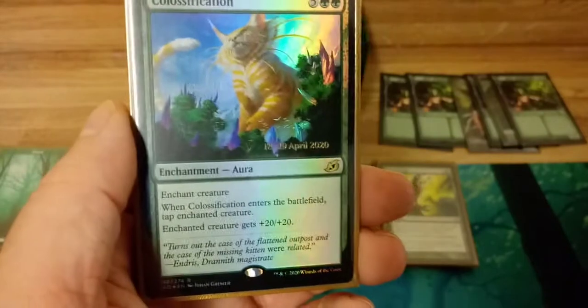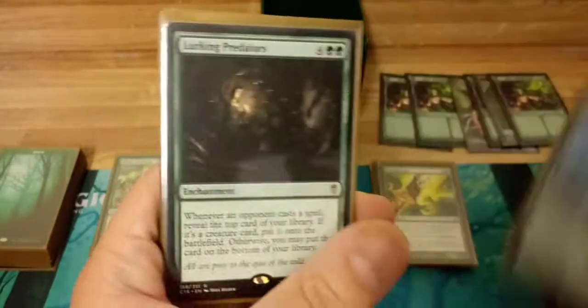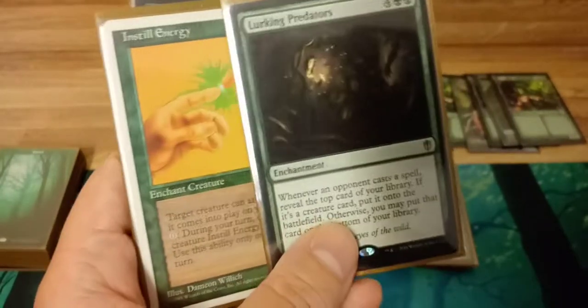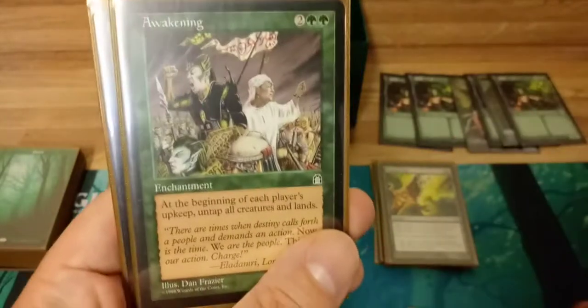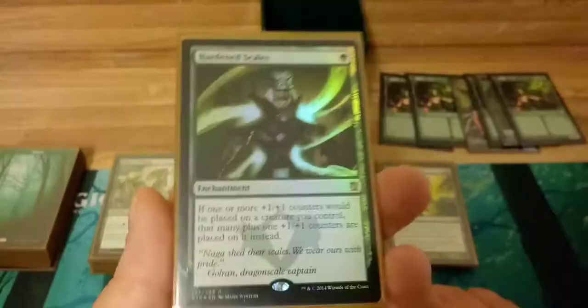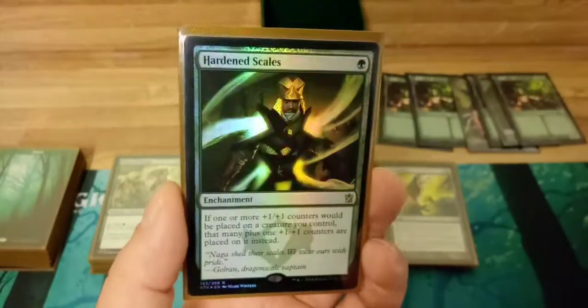Rishkar's Expertise from the new Ikoria set — great for Marwin because now she generates 20 additional mana per turn. Lurking Predators: whenever an opponent casts a spell, reveal the top card of your library — if it's a creature, put it on the battlefield, otherwise it goes to the bottom. Almost no downside. Instill Energy lets Marwin attack and untap. Awakening I'm probably taking out since it affects all creatures and lands, not just yours, which clashes with some other cards. Hardened Scales — one drop that gives creatures one additional counter whenever they'd get a counter, an easy way to beef up Marwin's counters so she taps for more mana.